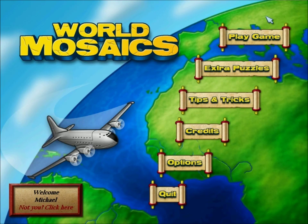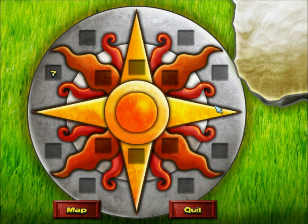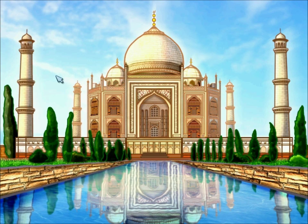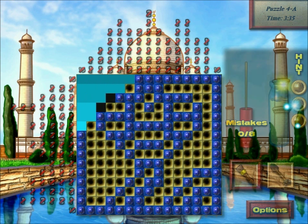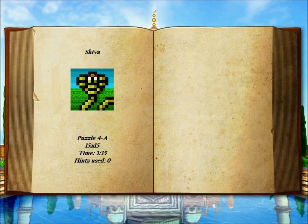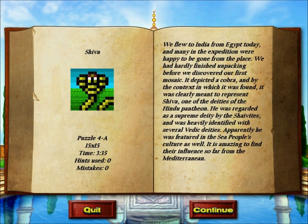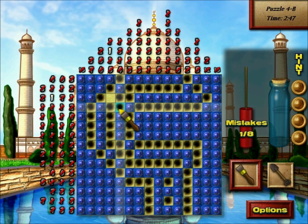Hello, and welcome back to World Mosaics. My name is Michael, and in this video I will go through level number 4. This level is India. Like the previous levels, this level has 14 different puzzles. All of the puzzles in this level are 15x15 puzzles.